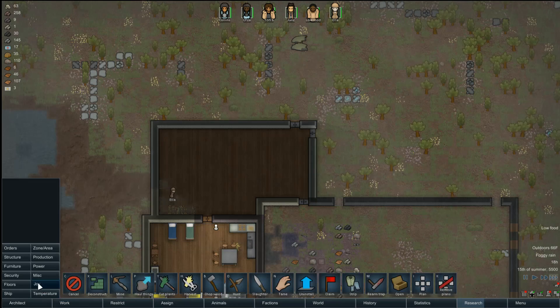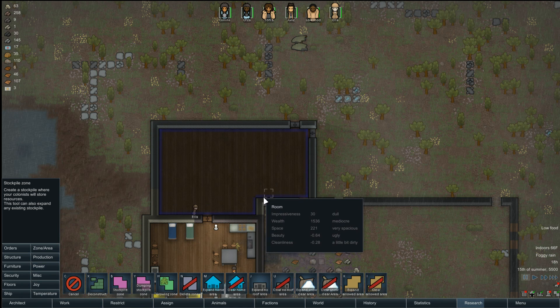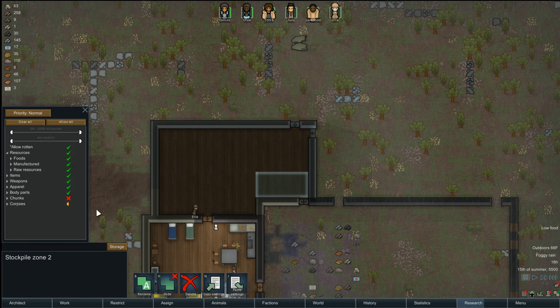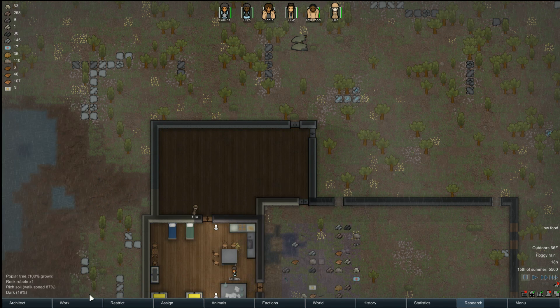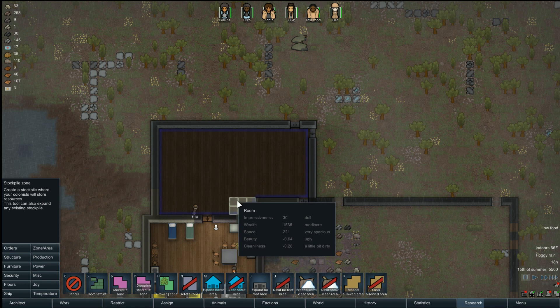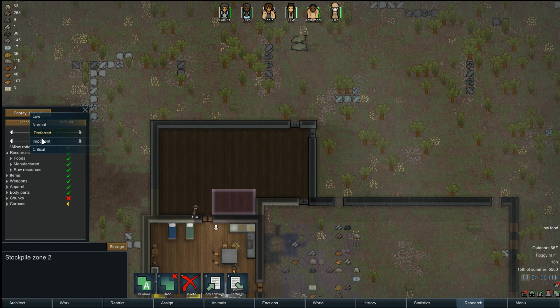Let's declare this area a stockpile. I'm going to make it three over and all the way. The only thing this is going to have is food — meals. Meal stockpile. Do I want to put it down here? I want to put the meal stockpile somewhere closer to get to. There we go, so I'm going to put it here. This is going to be important — clear all foods, meals.